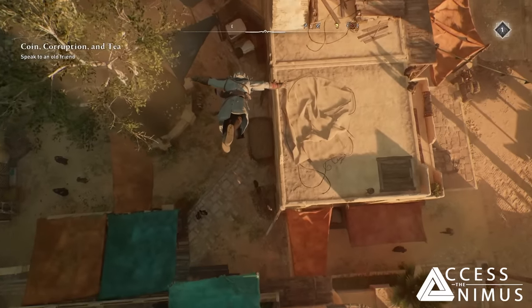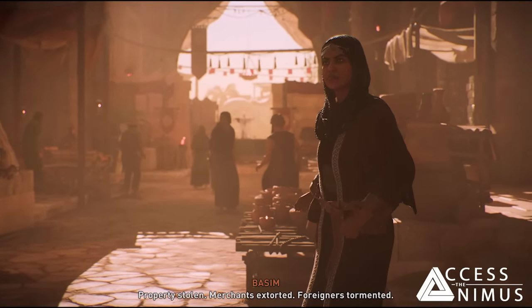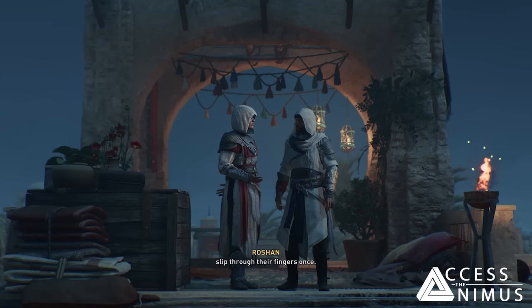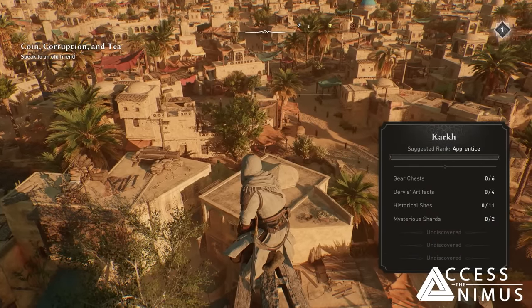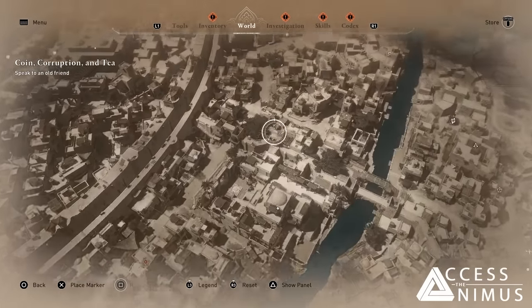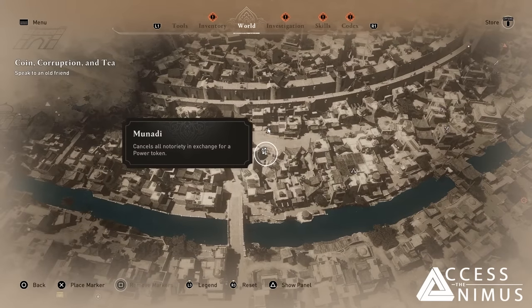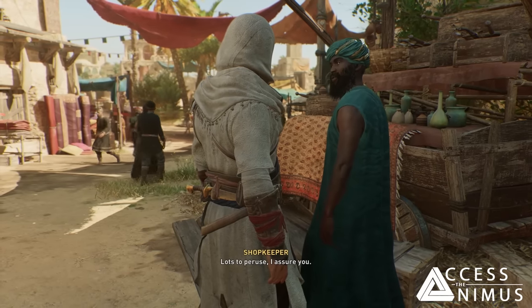In the demo we tested, we mostly visited Karkh, the merchant district that features the bazaar and where the main black box mission and the investigation happening before it were taking place. From this part of the demo we could have a better look at the map of the city, especially its zoomed version, the density of the buildings, but also the density of icons within the map and thus the side activities, side missions and vendors, which we are going to talk about in our coming videos.